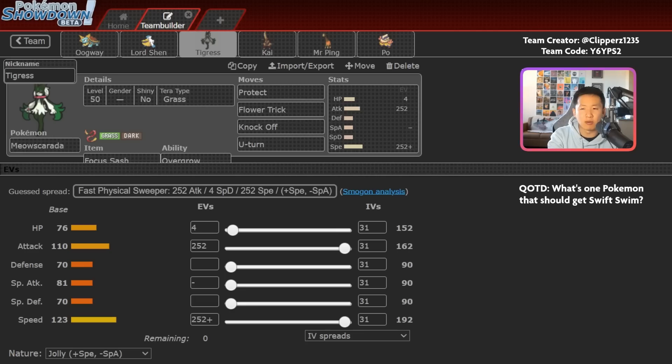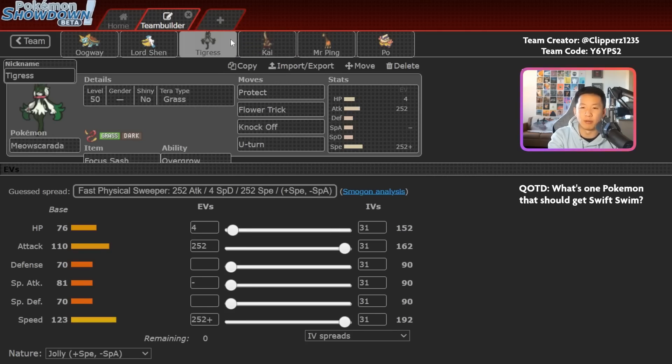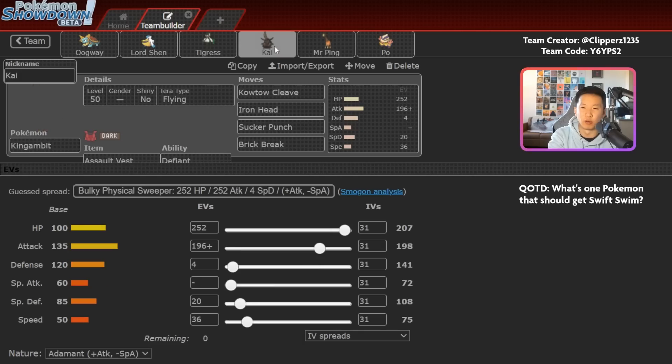You've got standard Jolly Meowscarada. The one thing to call out is U-Turn — sometimes you'll see Sucker Punch, Trick Room, or Toxic Spikes here instead. U-Turn is nice in allowing you to lead Dreadnought plus Meowscarada, U-Turn out, set up the rain, and then allow Dreadnought to outspeed thanks to Swift Swim. You could also go Ferrigorath plus Meowscarada, U-Turn out, set up Trick Room, bring out King Gambit and just start sweeping — conserving Meowscarada for the late game.